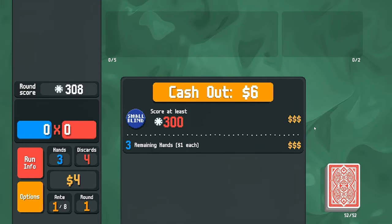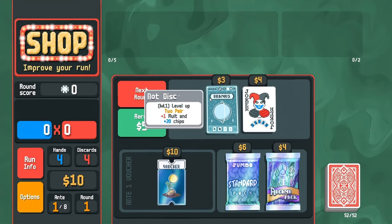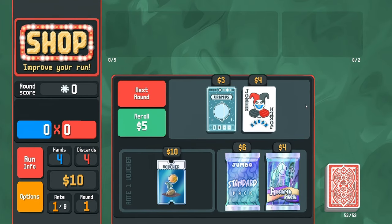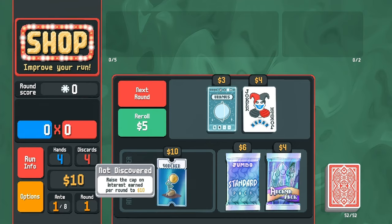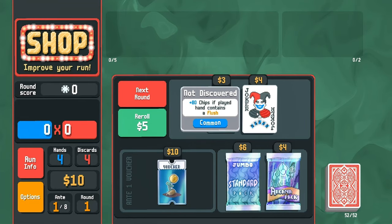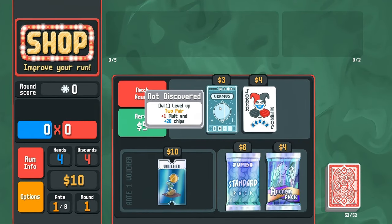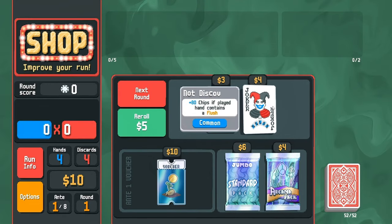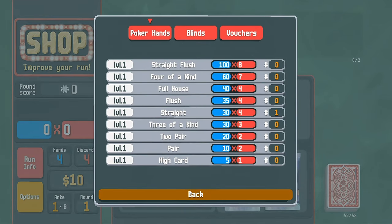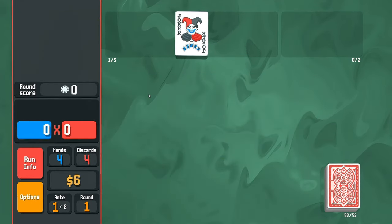I've never played this game before. I just figured I'd get a recording going and see how everybody likes it. If you want to see more content, just leave a comment. We got $10. If it contains a flush we get plus 80 chips, and this levels up two pairs. I'm not gonna be running flushes — at least I don't think so. Depends. I'll just stick with that for now. Kind of want to get some money going here.